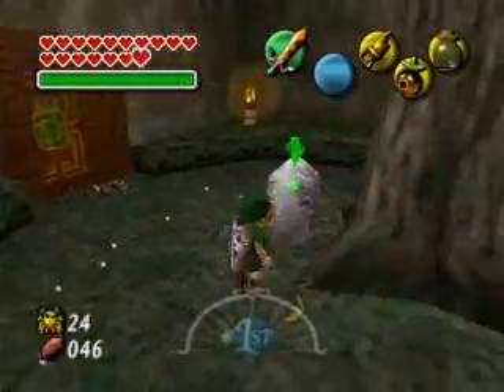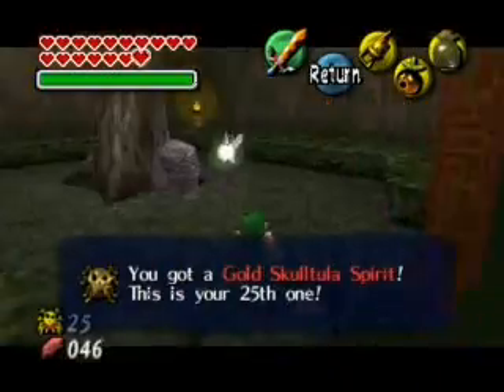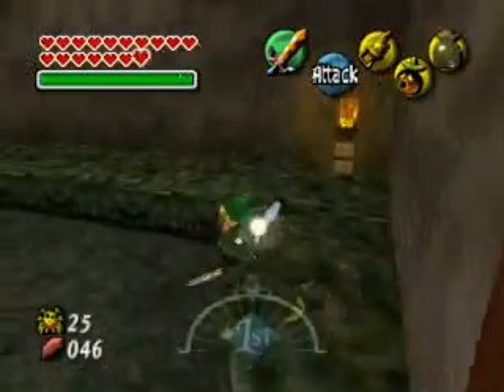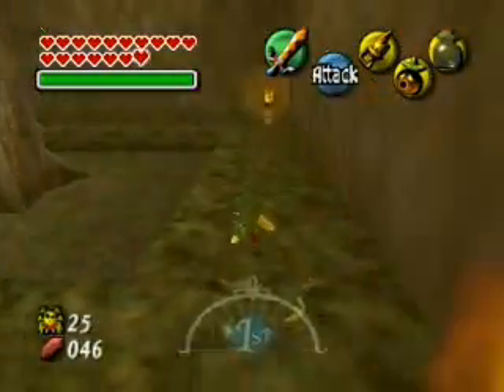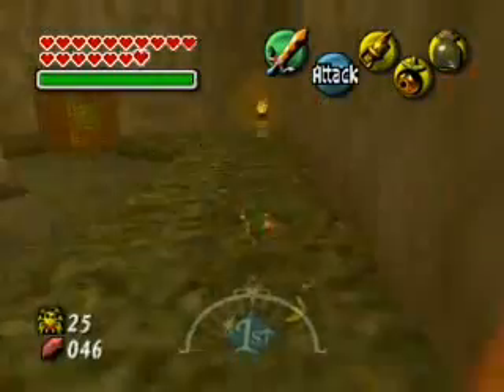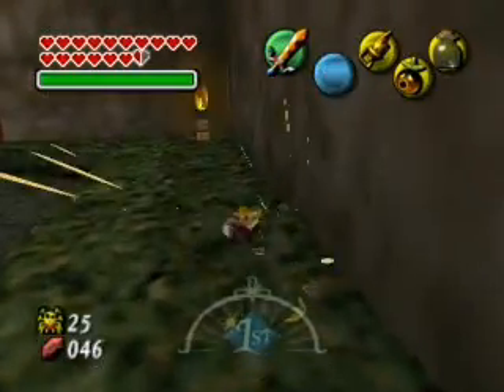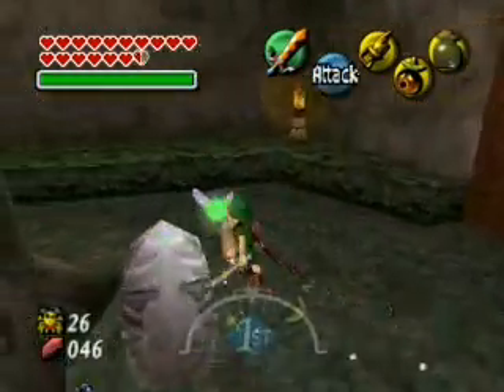Well, we've got ourselves a Gossip Stone here. And there's a Gold Skulltula trying to hide away inside the grass. Beware of tall grass — there are Pokemon hiding in here. You do not know when they're going to attack, but they can attack at any moment. So be aware and use your senses to be aware of your surroundings.